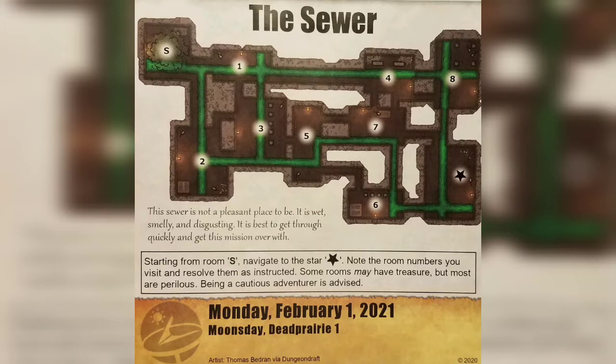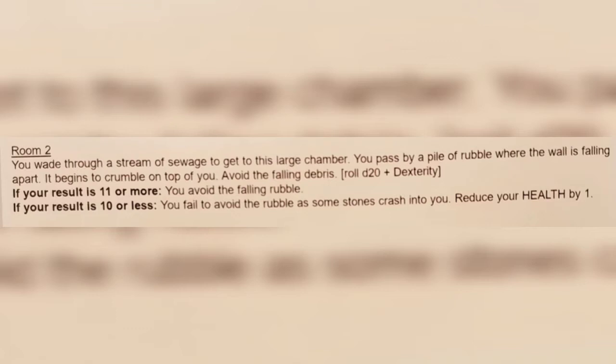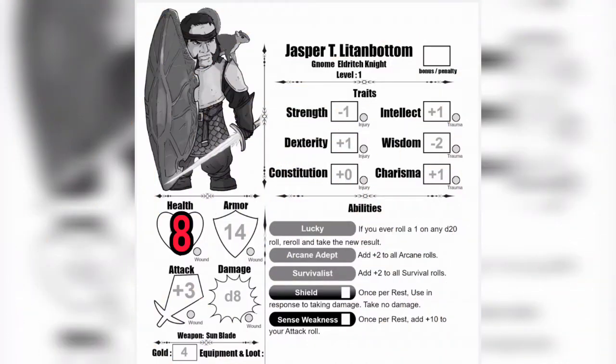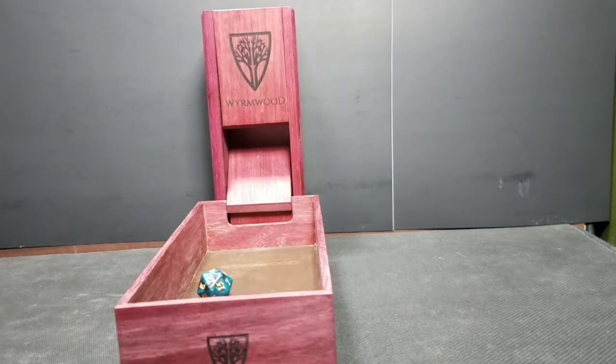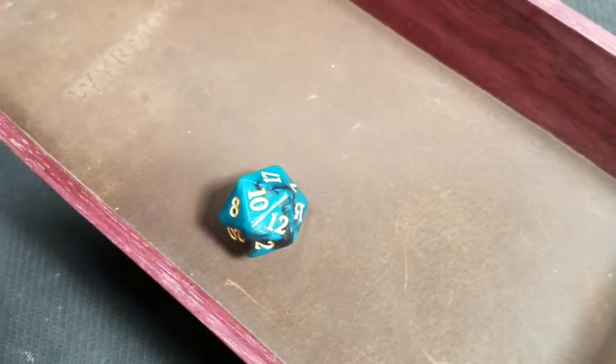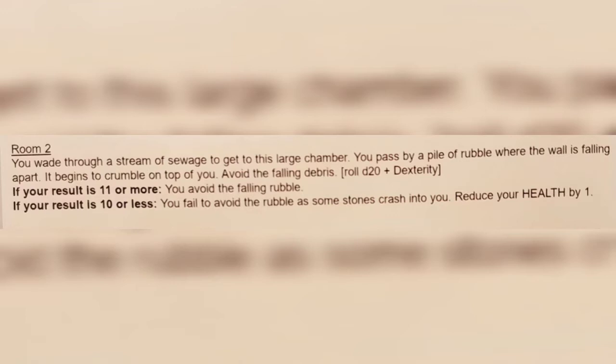Looking at our map, we're going to make a hard right and go down to room 2. Room 2 says you wade through a stream of sewage to get to this large chamber. You pass by a pile of rubble where the wall is falling apart — it begins to crumble on top of you. Avoid the falling debris. Roll a d20 plus your dexterity. Jasper has a dexterity value of plus 1, so we roll and get a 10. Plus 1 is 11. The result says if your result is 11 or more, you avoid the falling rubble.